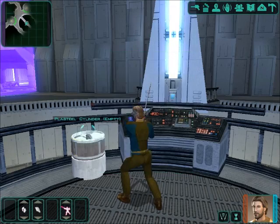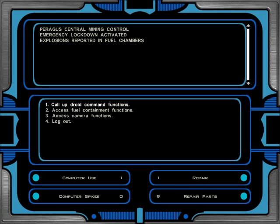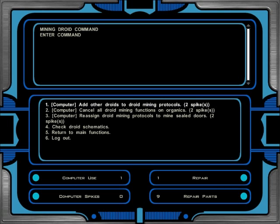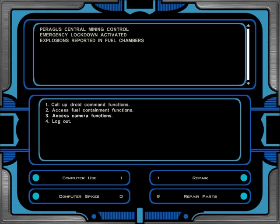Security tunnel — get item. Access — call droid command functions. Add other droids to mining protocol. Reassign mining droids to protocol to mining sealed doors. How many spikes? I got zero computer spikes. Check droid schematics — it's hard to parse which circuits and connections feature. Work functions.